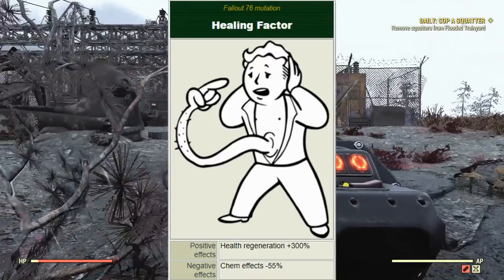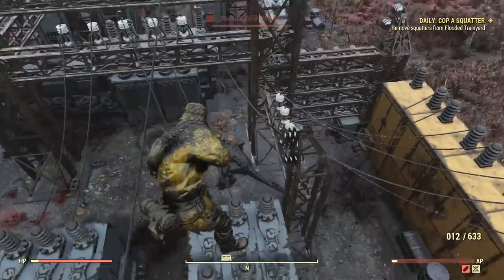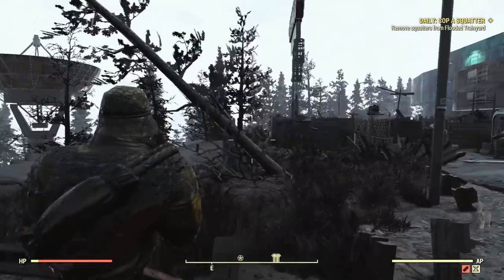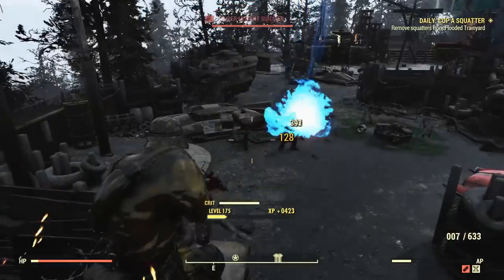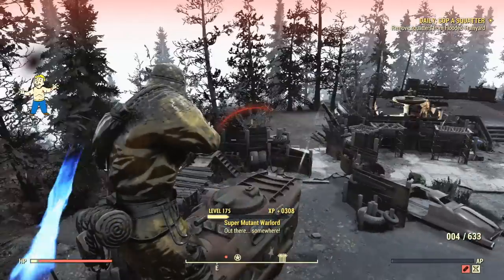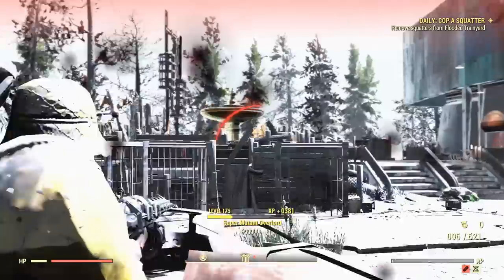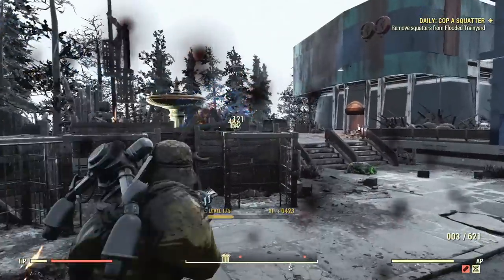Next up is the Healing Factor mutation, which grants a 300% faster healing regeneration ability. This sounds good on paper, but it only works while you are outside of combat, and it reduces the effectiveness of all chems by 55% — meaning a stimpak heals for half the normal amount and a Psycho gives half the damage bonus. This is a bad mutation. Do not use this ever. If you insist on trying it, I recommend pairing it with a sniper rifle build so you're frequently out of combat.